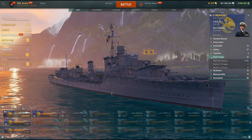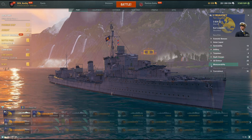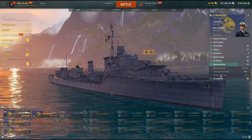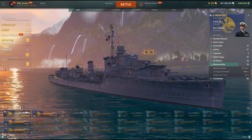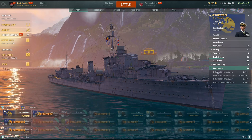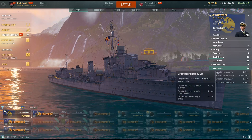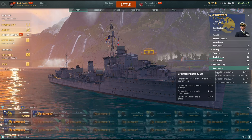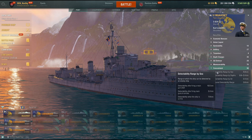Maneuverability: 37 knots with the speed flag and without the boost — it's great. Good rudder shift at 3.1 seconds, fantastic. Concealment at tier 5 is okay, decent at 5.9km, 7.9km if you're on fire so put the fire out. In-smoke firing penalty is 2.4 kilometers, which is fantastic.